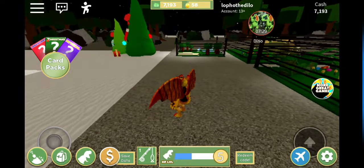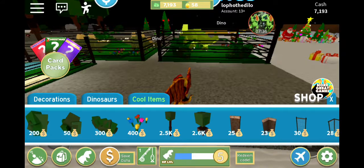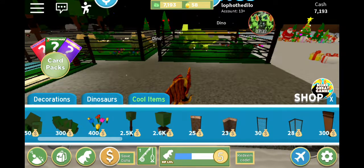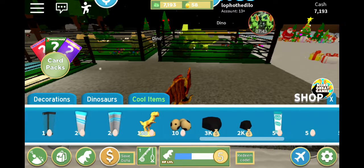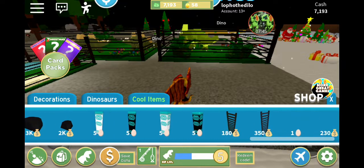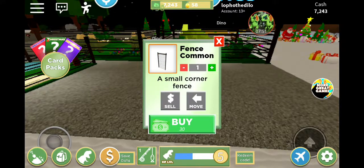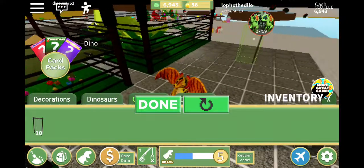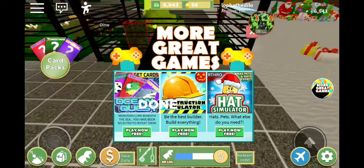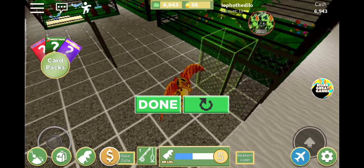Level up - we got a little bench. Let's check shop cool items. These are normal dinosaur road decorations, and most of them cost money. Fence - common. Let's buy 10 fences. Let's place our fence here.